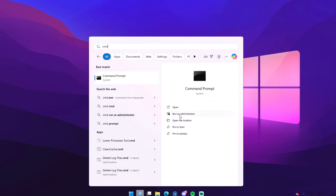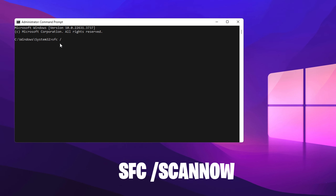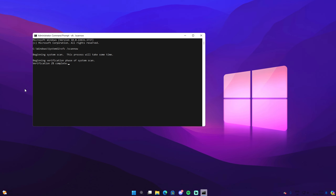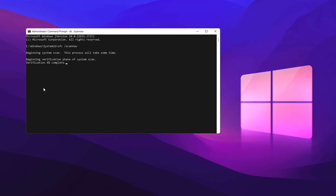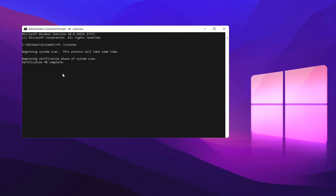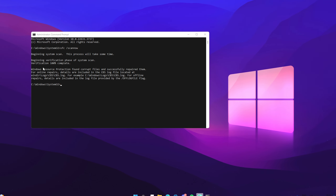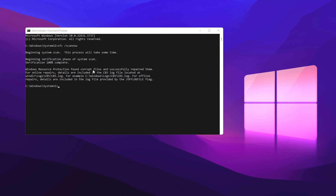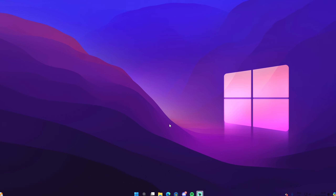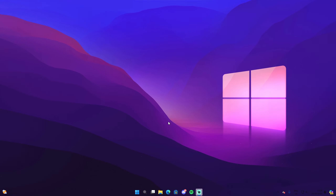Open CMD — go to search and type 'cmd,' making sure to run it as administrator. Type 'sfc /scannow.' This will verify the integrity of every protected operating system file on your computer. Just wait for it to finish. As you can see, Windows Resource Protection found issues and successfully repaired them.